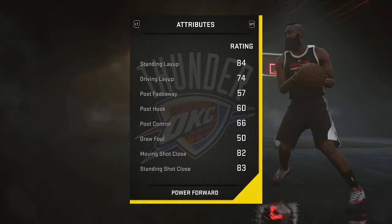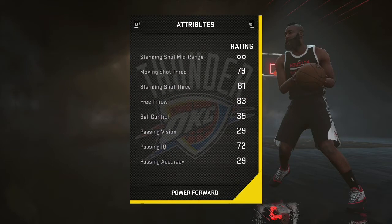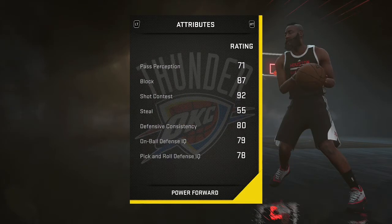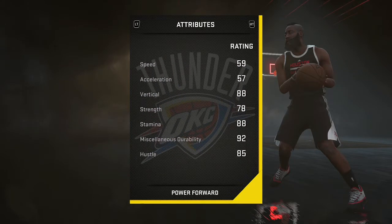Next up is Ibaka. You know his defense, and all of a sudden I see he's shooting on the Thunder — he can shoot threes and midrange. That's why I have him there. He's also a nice backup: if LaMarcus ever gets cold, you've got Ibaka right there for a nice shot and he brings defense.